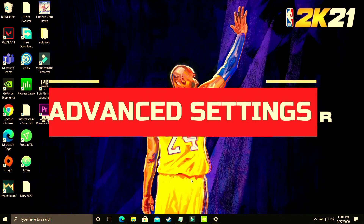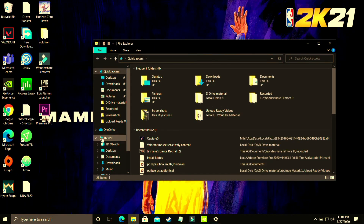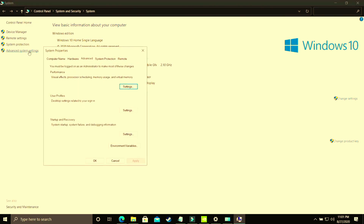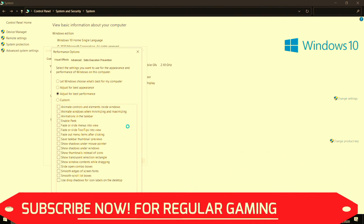In this step we'll be changing some advanced settings. Open Explorer, right-click on This PC, and go to Properties. Then go to Advanced System Settings, and under Performance go to Performance Settings. The first part of this step is to select adjust for best performance — by default it's on let Windows choose what's best for your computer. Change it to adjust for best performance and apply. It will take some time to apply throughout your PC. Once done, proceed to the second part.